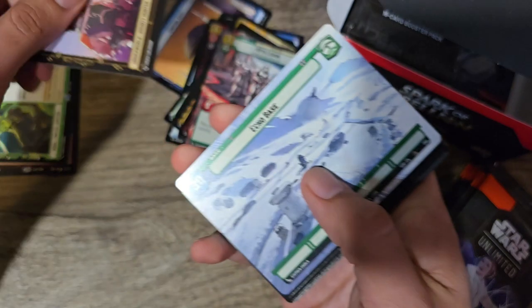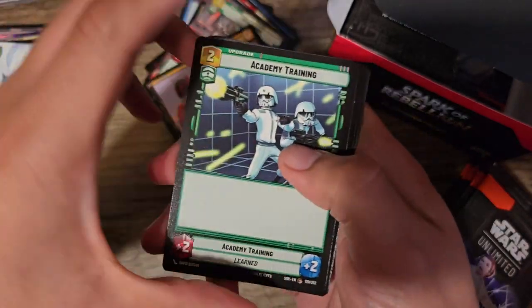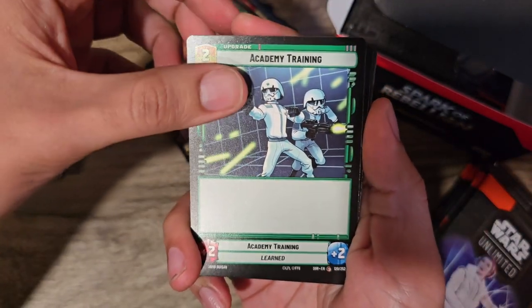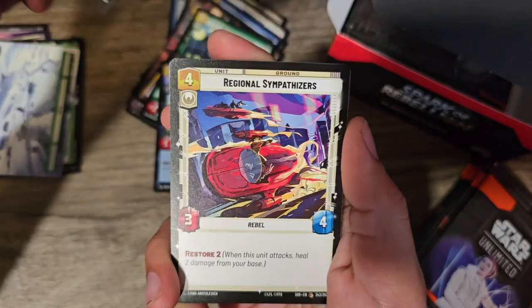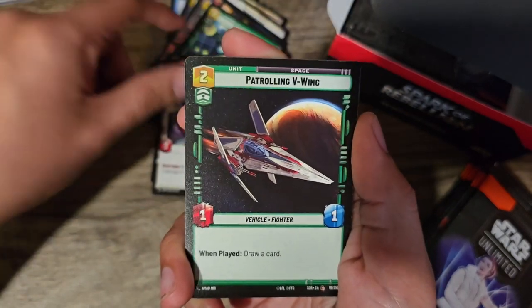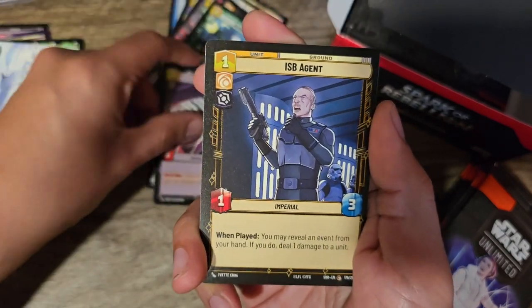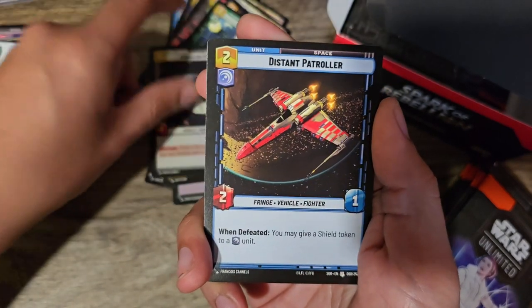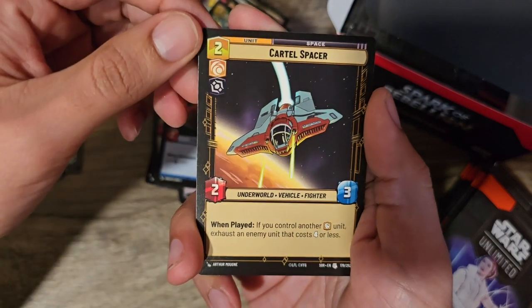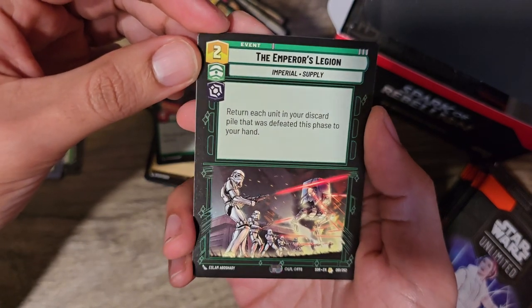We got Boba Fett, which is a Common Leader. I know Boba Fett is going to be a lot of people's favorites, but he's a Common here. Echo Base in Full Art. We have Academy Training, which is an upgrade. Scout Bike Pursuer. Ardent Sympathizer — a low-key powerful card. Regional Sympathizer. Patrolling V-Wing. Moment of Peace. Cell Block Guard. ISB Agent. Corellian Freighter. Distant Patroller. Cartel Spacer. 97th Legion — we got that one in full art earlier. The Emperor's Legion — that's the rare. And the ISB Agent in a foil.